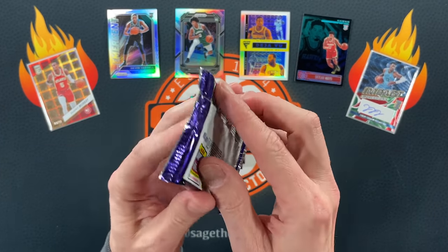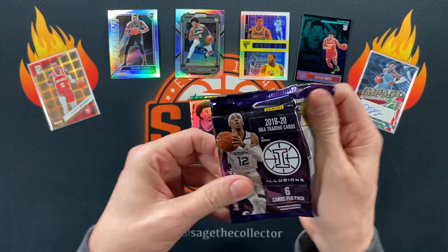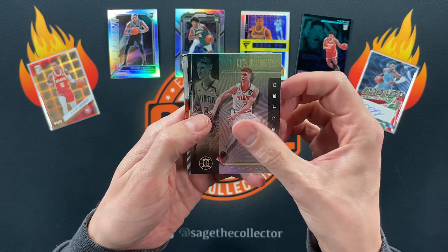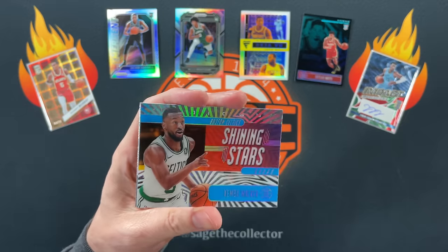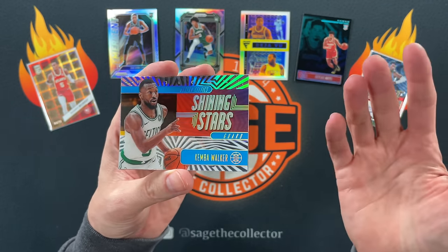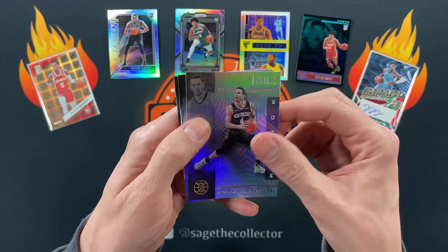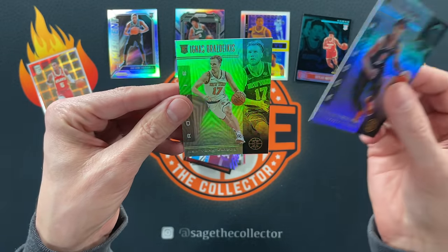One more pack and then I'll do the first giveaway. Come on, see if we can pull a sweet one — green acetate of Tatum or Giannis would be sweet. I got an acetate Ben Simmons — no wait, it's emerald, or sapphire? I always get them confused. Anyway, not the one you want. Kemba Walker, got JJ Reddick, and our two rookies are Terence Mann and Iggy. Ouch.